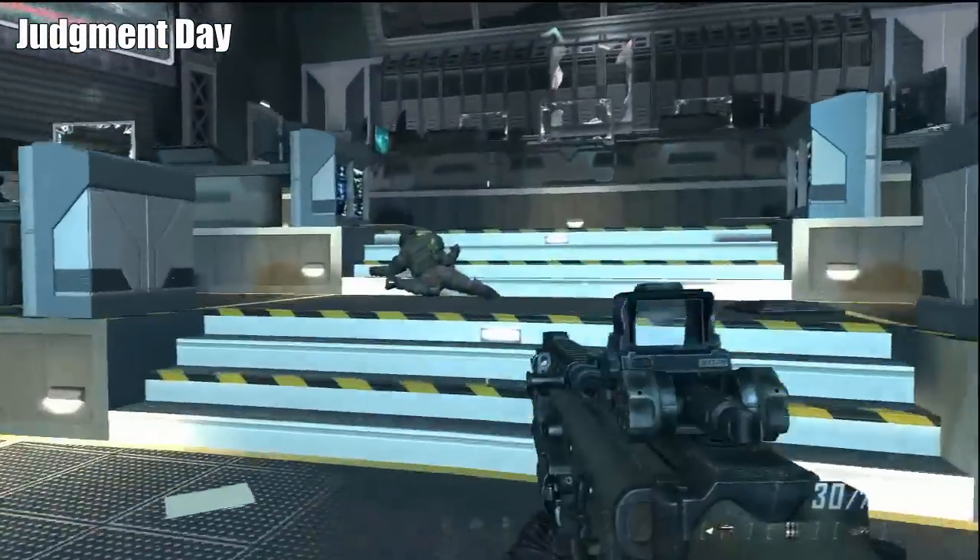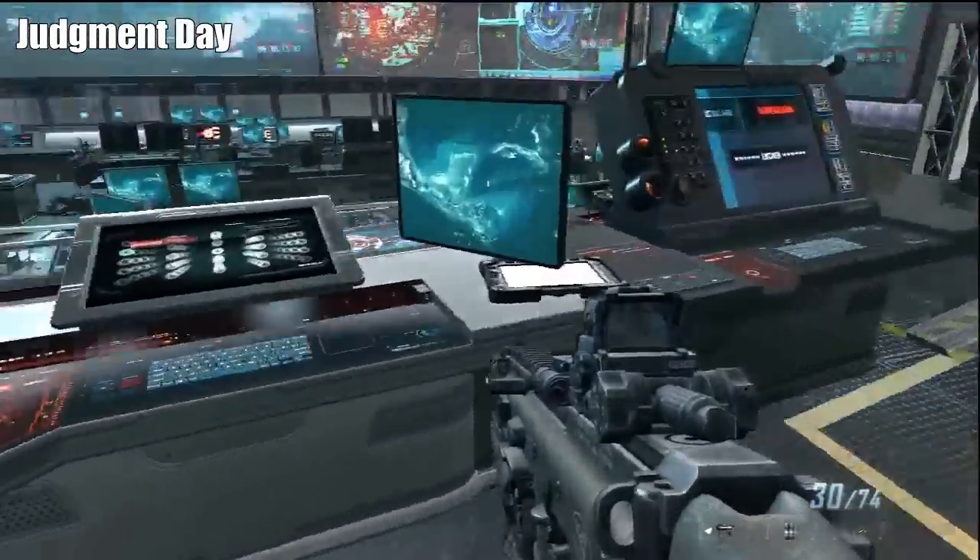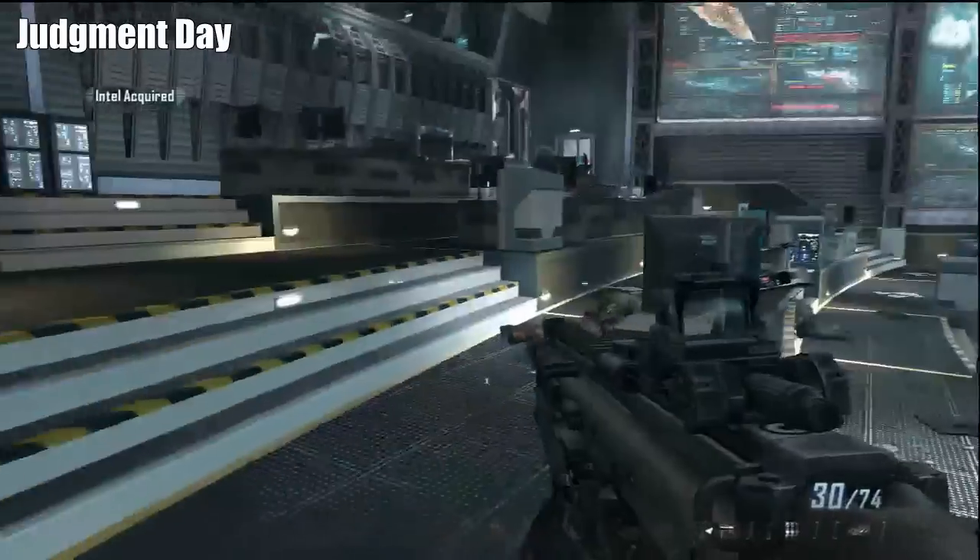So inside the building, we're going to get to this comm area — or control room, or whatever you want to call it — and the intel is going to be up a couple rows on the left hand side.